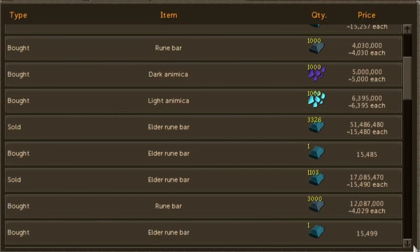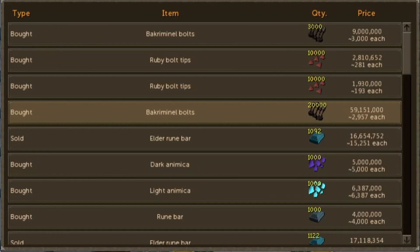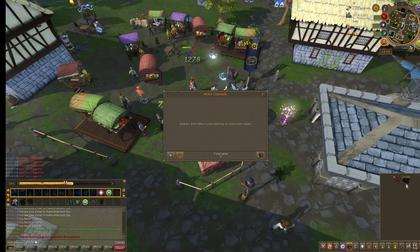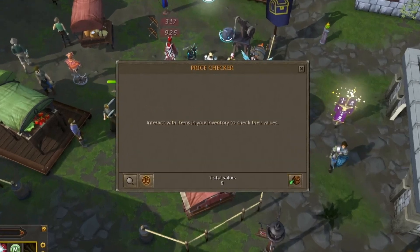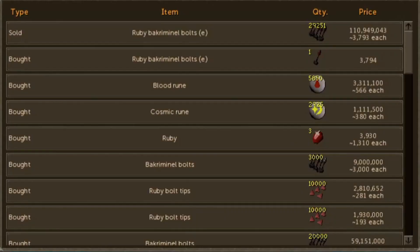Knowing I needed to make some real GP gains, I put in a buy offer for bakriminel bolts to start buying over time. In two and a half hours we had about 29,000 bakriminel bolts, and we made an absolutely massive profit of 33.5 mil — clocking this method in at an extremely solid 13.4 mil per hour.